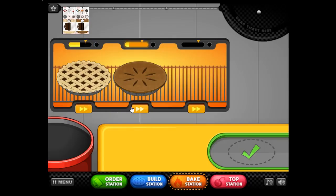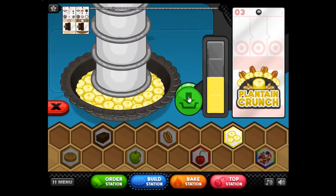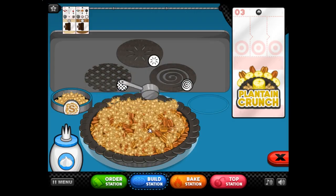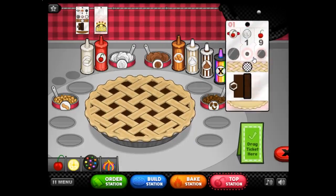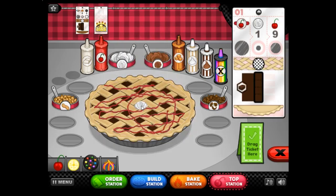One thing I liked about Papa's Pancake area is that the cooking area needed only one booster and it would boost everything — and they gave you that booster for free, so it was already pretty awesome. Franco wants plantain crunch, so going off what I remember: three banana, one pecan streusel. Then the toppings on top — it's just nine bananas, I remembered that! Cherry drizzle and one whipped cream dollop. I think cherries can stack on these ones — yes!